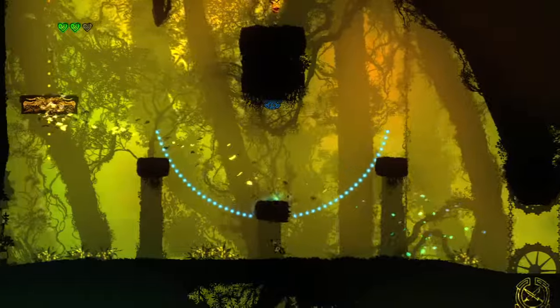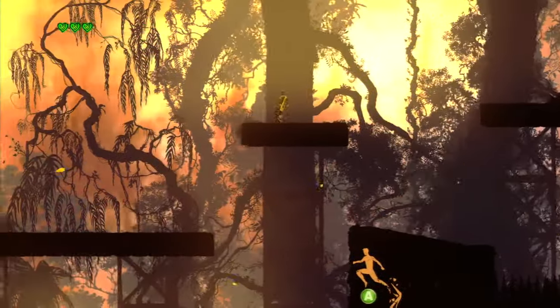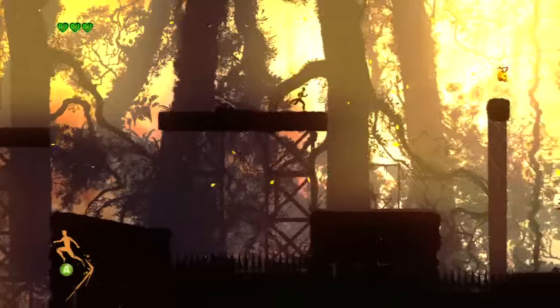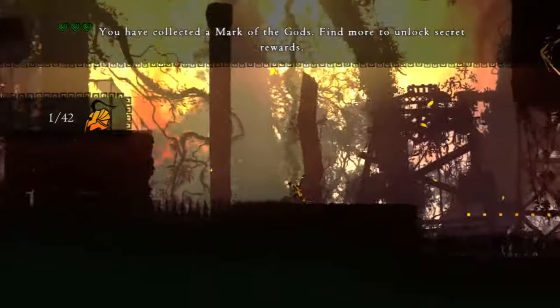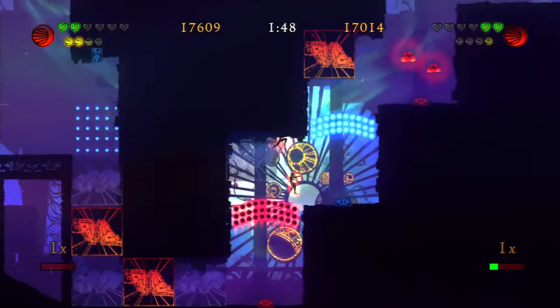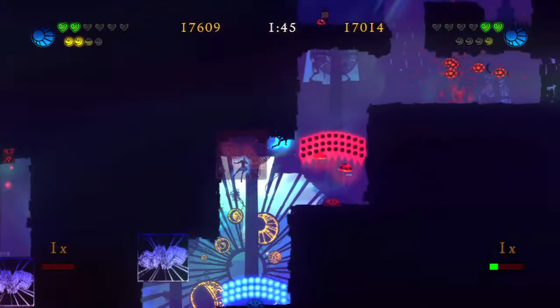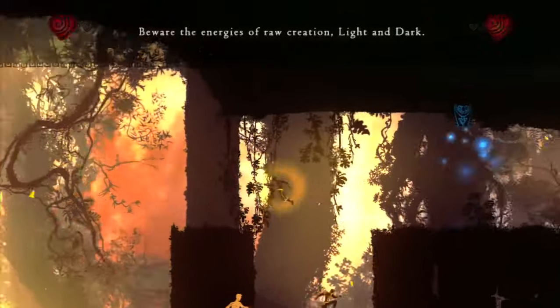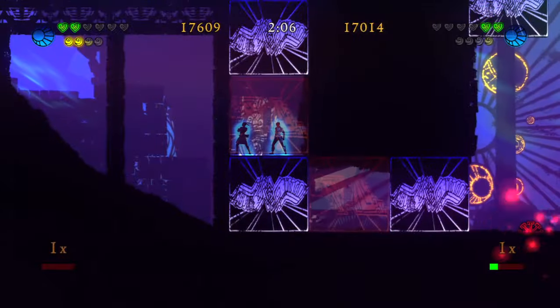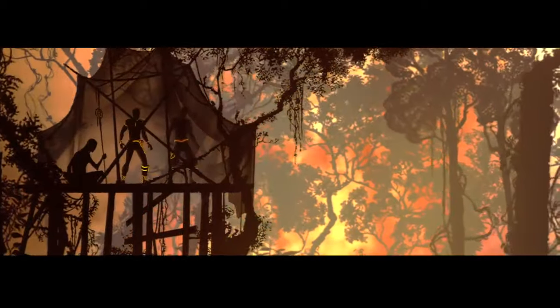Expect an average run-through of about six hours. Players wishing to wrench more time out of Outland will find it scouring each corner of the wilds for hidden concept art and unlockable co-op challenges, which pit you and a partner against a throng of specially designed levels separate from the main campaign. The inability to play these challenges locally offline, however, is an irksome omission, and there isn't much else to delve into apart from arcade-style remixes of the game's main environments.